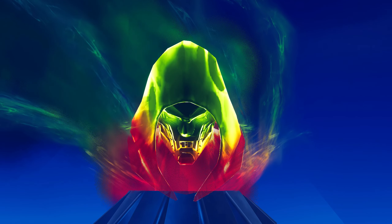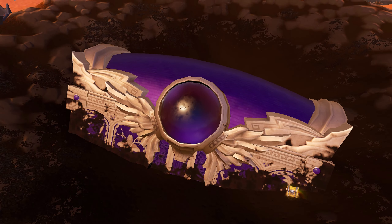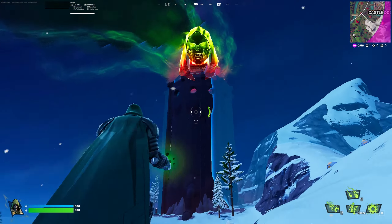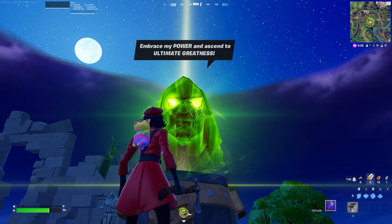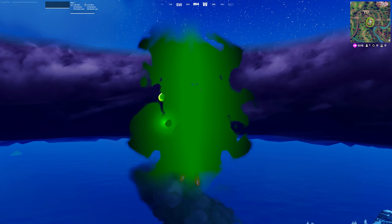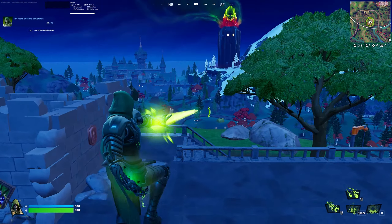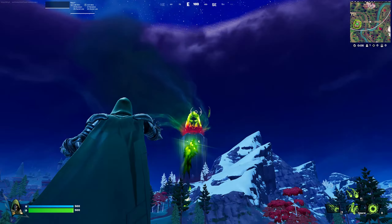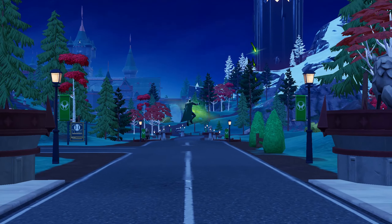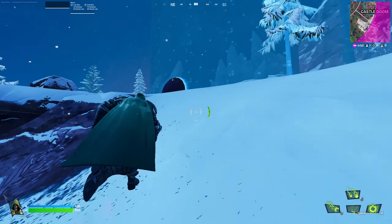Dr. Doom's suit is finally finished and we can finally harness the power of Pandora's box. A secret island will appear in-game — it will spawn into games randomly and has a 5% chance of spawning in. Once you claim the cauldron and take the power of Dr. Doom, it seems pretty broken. It recharges that quick as well — this is OP.